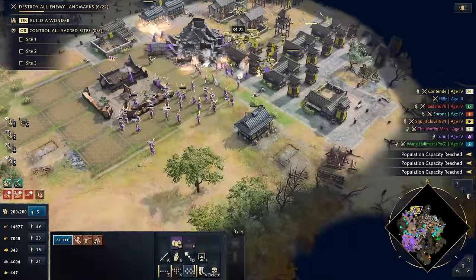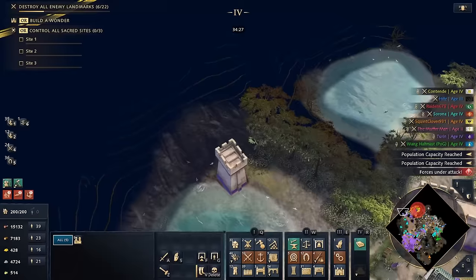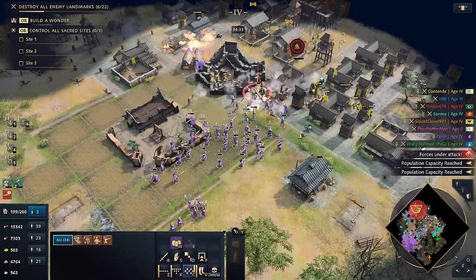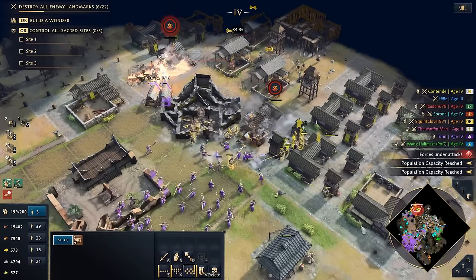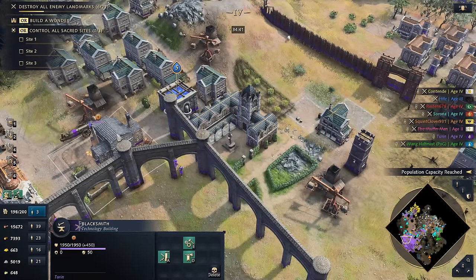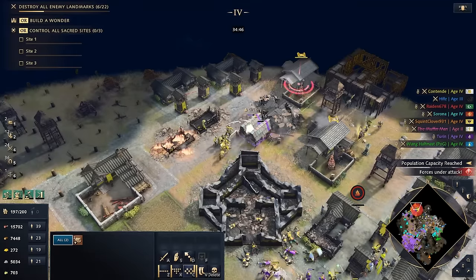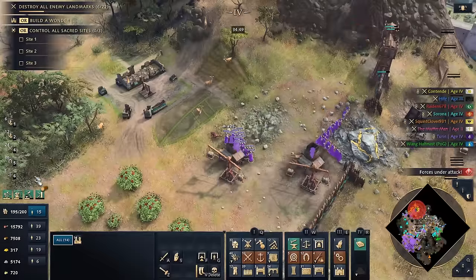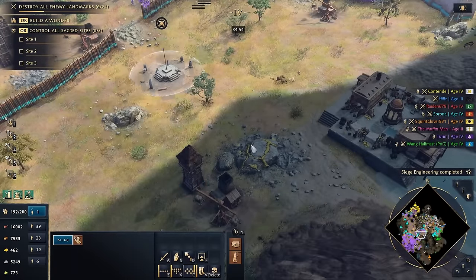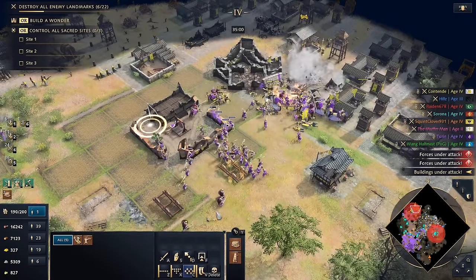I think we should be able to get it. Does the Greek fire hit any of the villagers? Let's target a bunch of those. Then let's start walling to take control of this land. I think we got this — he's going to be in some trouble. We also have 3,000 stone coming in which is great. Muffin Man is gone and Hills is gone — two people have fallen. The lord of the shogunate is in trouble. Let's target this keep. Is the HRE player still chilling?